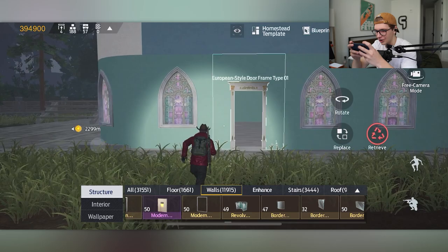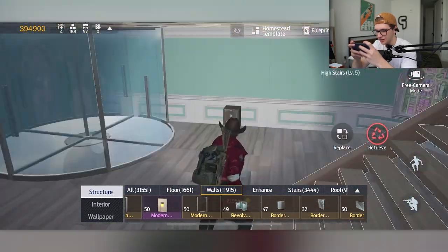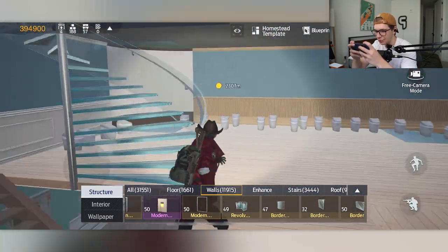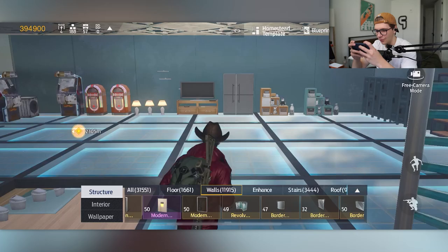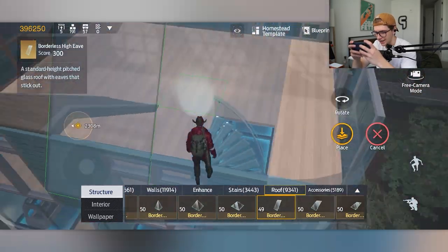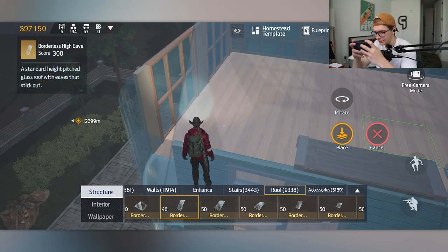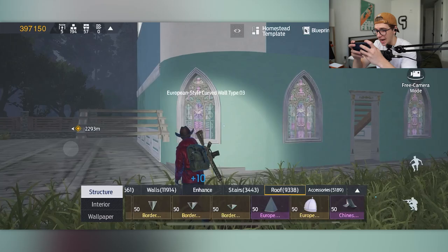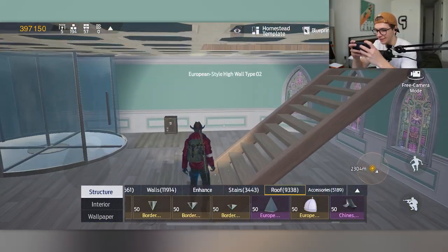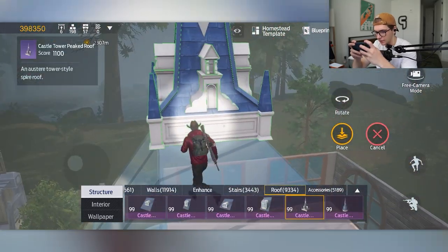It looks so weird — Sherry's like, 'Bro, what are you doing?' We have nothing on the bottom floor, just the stairs, our storage, and our revolving door. We've got our bathroom and cleansing area, which we'd hit after working out. Now I want to see if we can get a roof design built. We have a score of 397,000.